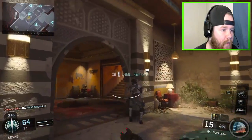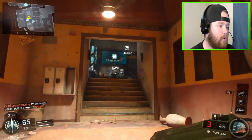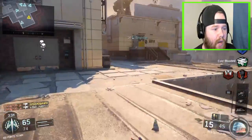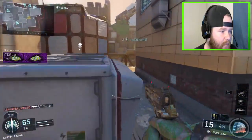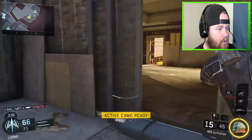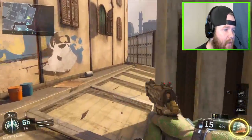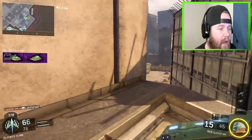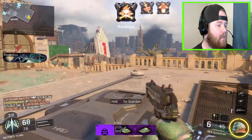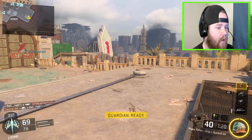We're going to stun homeboy up here first. The only reason we got that assist is because we hit him with a stun. Every time I hear that DIY I want to go kill the guy with it. Oh, he thought — and I picked up his guardian and his feral at that.